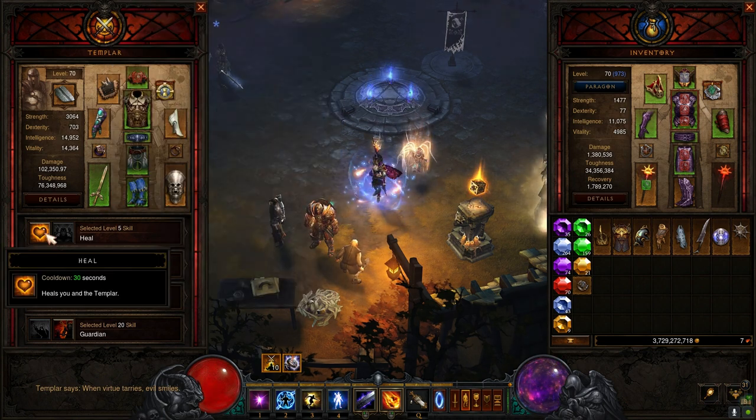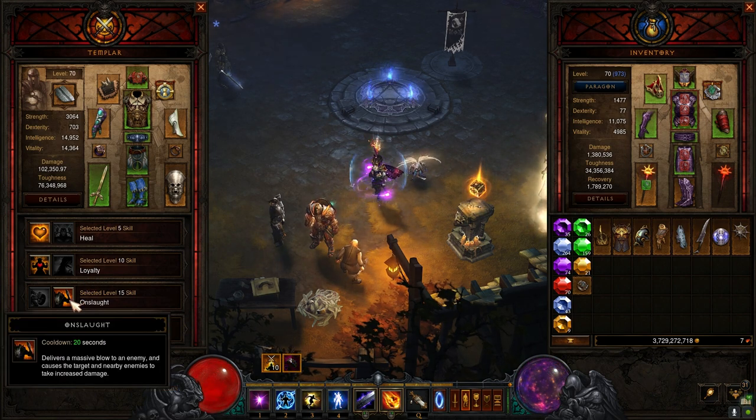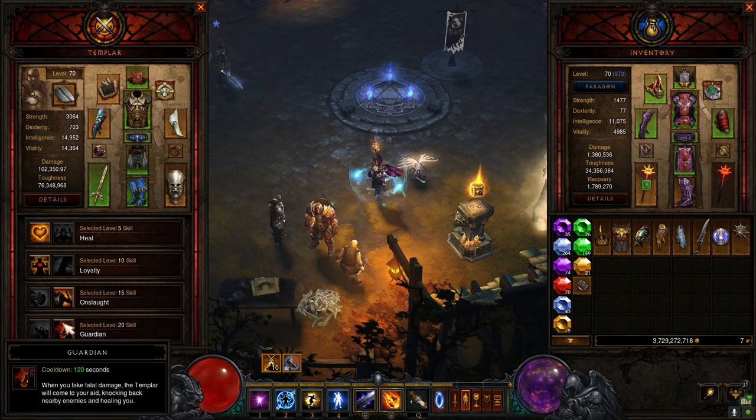As far as skills, I have the one that heals me, life regeneration, one that has enemies take increased damage, and a cheat death — pretty much if I take damage to where I would die, I come back to health.